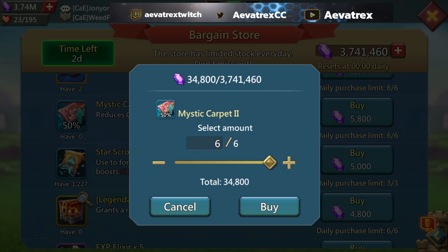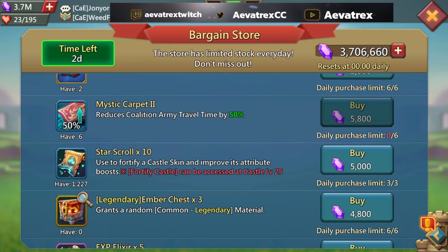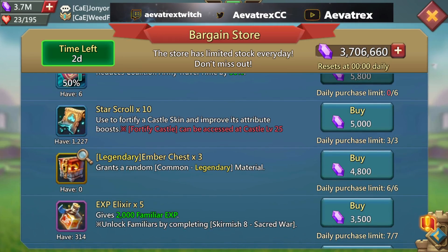It's going to be about 35,000 gems every day, so around 100,000 gems total. Not every alt will have that many gems just chilling, but some of you do — and I'm definitely going to be buying these carpets. If you are in a war guild, I feel like Mystic Carpets are something you should invest in, not just for yourself but for your guild.